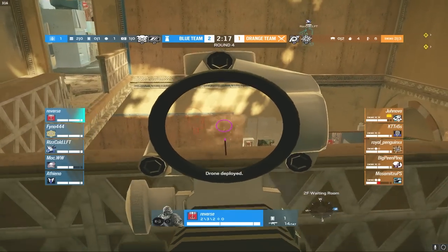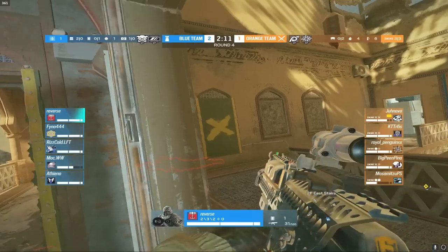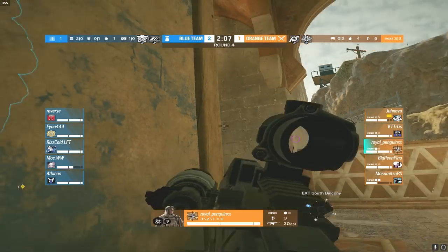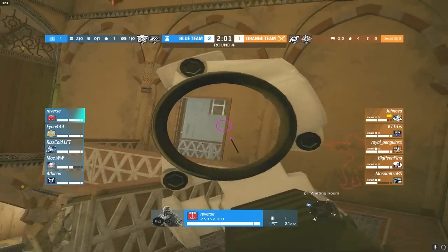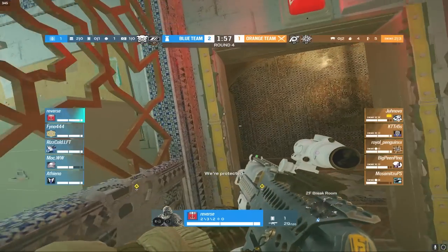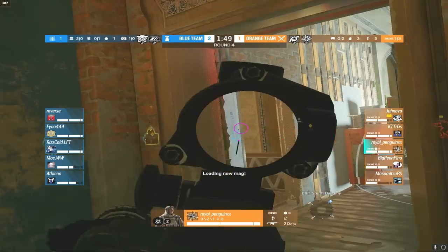Reverse is up on the east stairs balcony doing decent damage onto Maz — he's practically at 20 HP. Royal Penguin is outside east stairs trying to take out Reverse. Flash grenades go out but won't affect Reverse as he rotates. He tries to run out but Royal has already pushed into the cubby so the timing is off — unfortunate for Reverse.